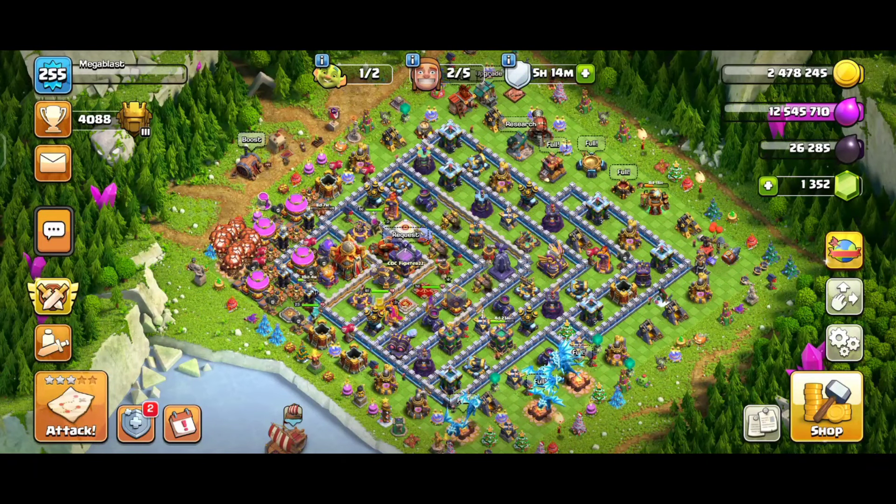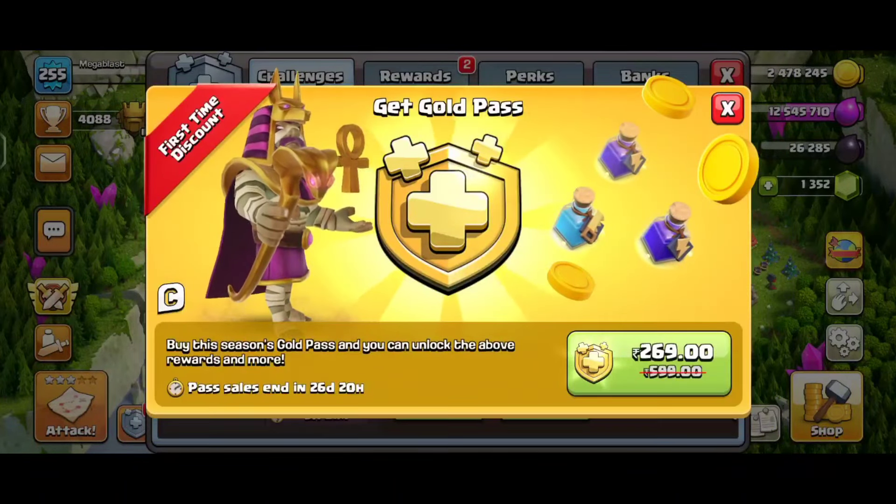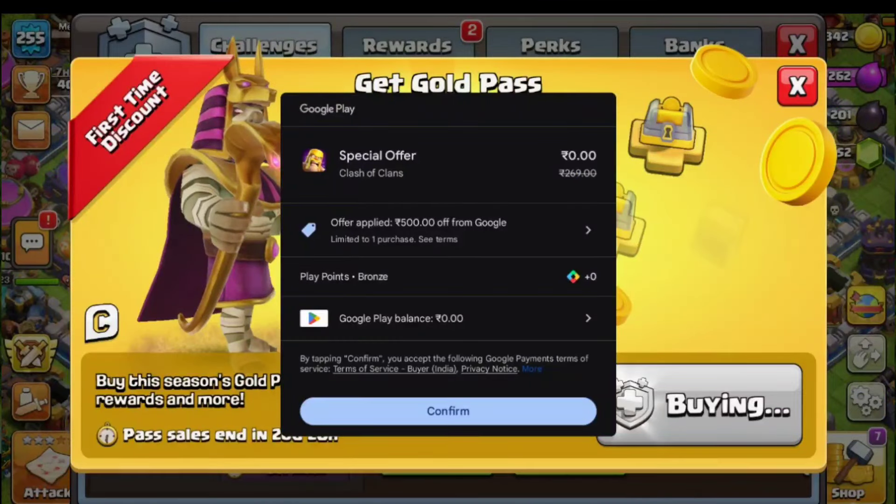Try to log into your PC and check out the Gold Pass. It will show an offer available on the PC, just like on the screen here. Try to get that Gold Pass. I will show this ID after buying the Gold Pass also, without spending any rupees.